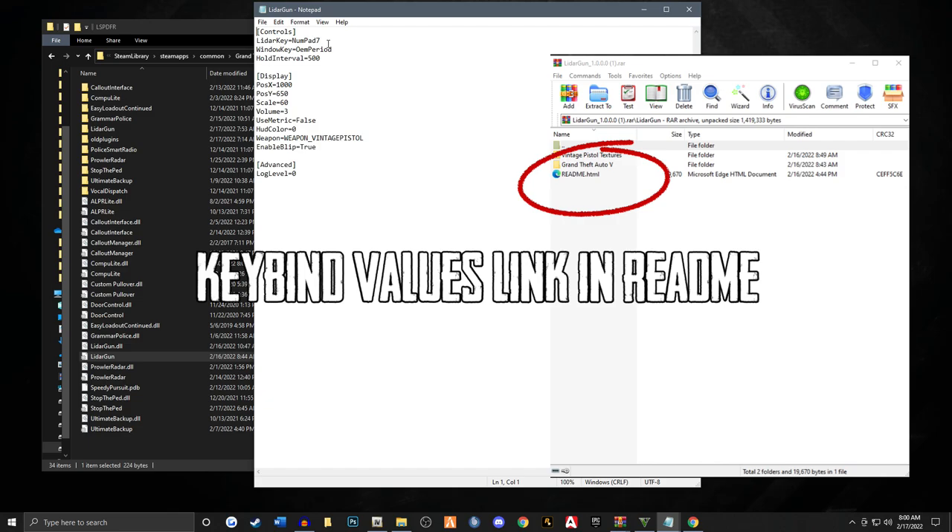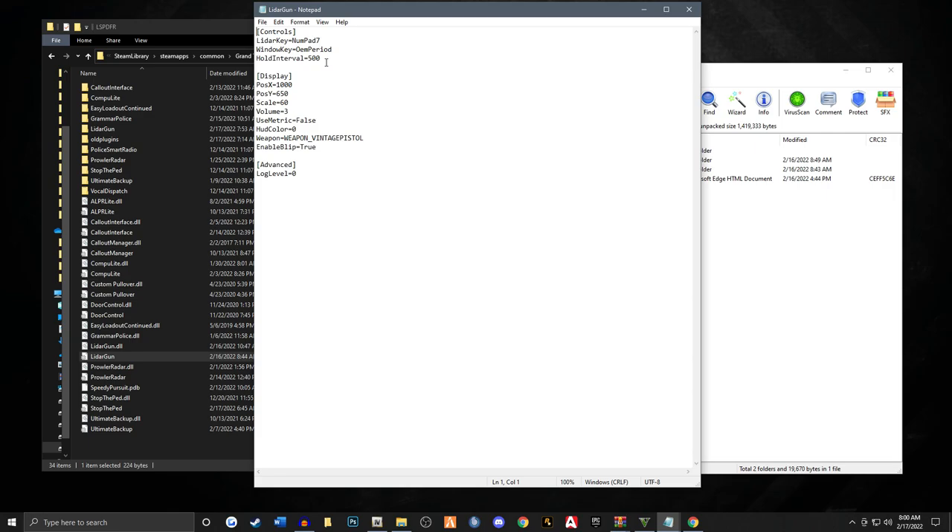This is the LiDAR key menu that's inside the game. It is set by default to numpad 7. The window key — that's the actual car window inside the game — is set to the period key on your keyboard. That is up to you if you want to change these key binds. The hold interval key has to do with the actual menu key inside the game and how long it is a key press. 500 is in milliseconds, so it's about a half-second key press, so that way you don't accidentally hit the menu system in-game.